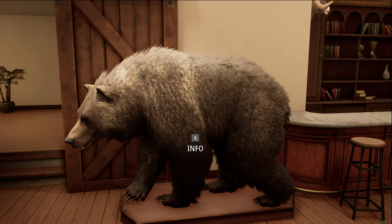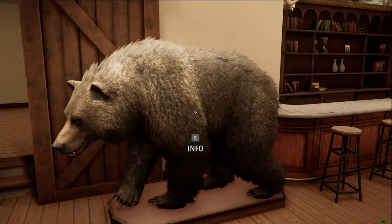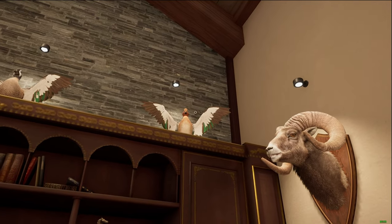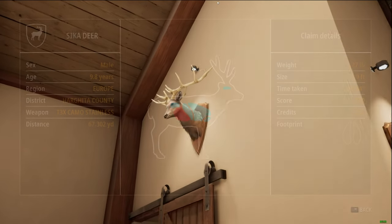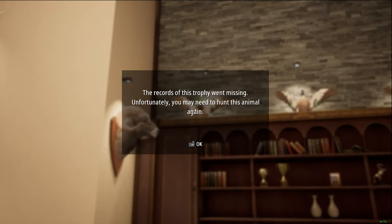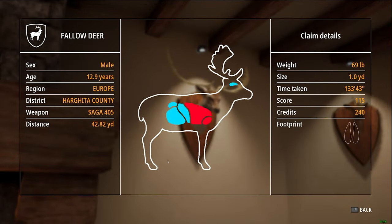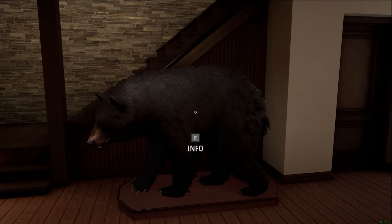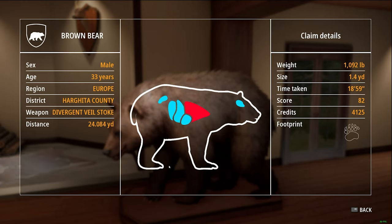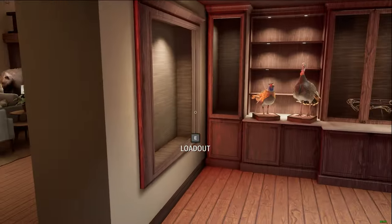Maybe the grizzly bear is bigger. He still shows only 392 pounds, which is a tiny tiny grizzly bear. I can't jump so I can't see the duck... but now you can actually — oh wait, 'record of trophy, unfortunately you may need to hunt this animal again.' Some of the animals even though they said it won't work, do still apparently work. So a 451-pound bear, a 392-pound bear, and a thousand-pound bear — this bear weighs more than twice what that bear does.